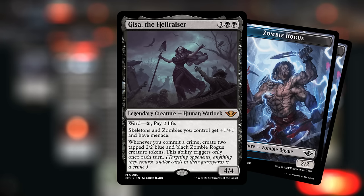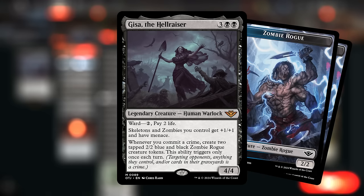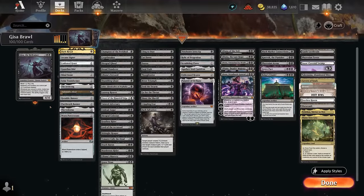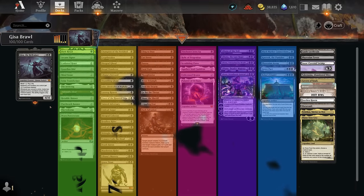This only triggers once per turn, but to get the most out of Gisa it's good to enable it both on our turn as well as the opponent's turn. That way we still get to make four zombie tokens per turn cycle as opposed to just a pair. I've split up the deck to help with a breakdown.